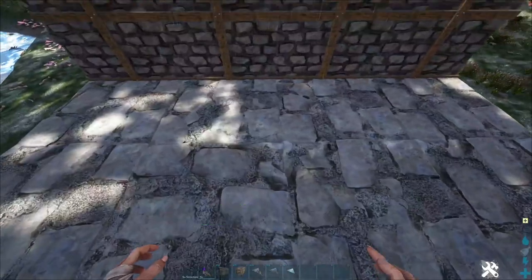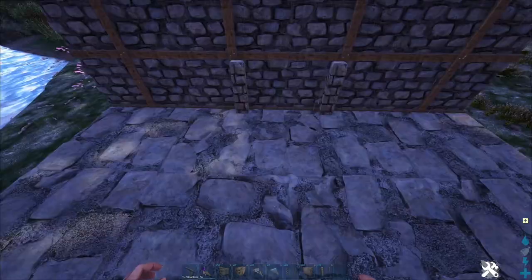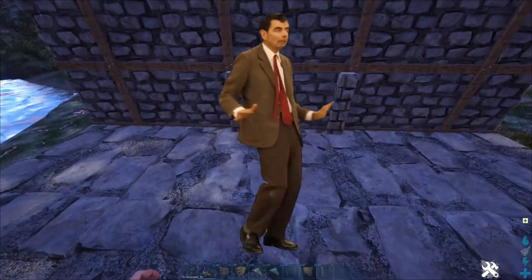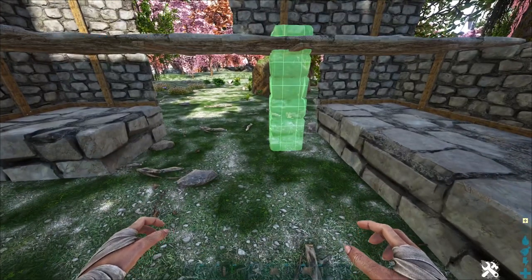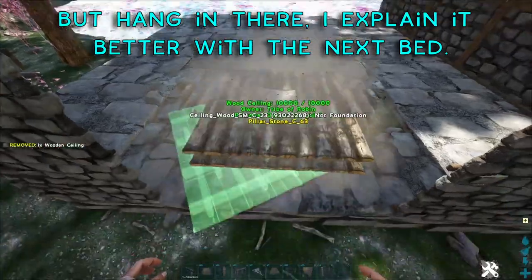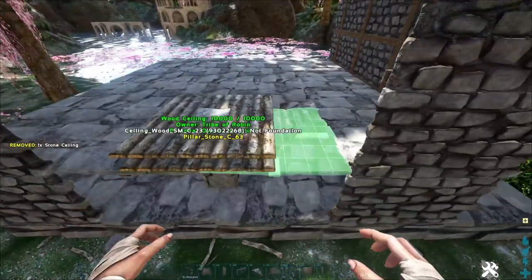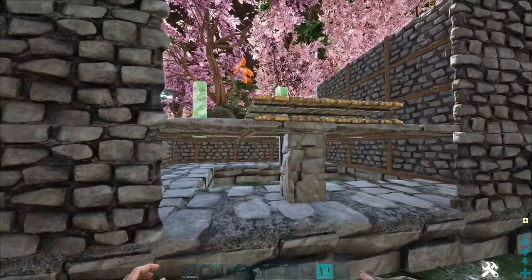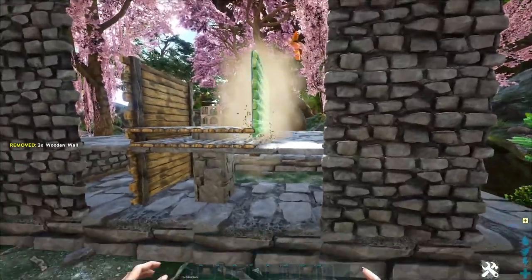Those are basically invisible but still there, giving us the snap point we're going to need. That's how to center it between two walls. Now we're going to need a ceiling that is lower than this but higher than the floor. From underneath, we want a pillar on its lower snap point. Then let's snap some stone ceilings over those triangles — now you can't see those. Let's hang some walls down to cover the sides.